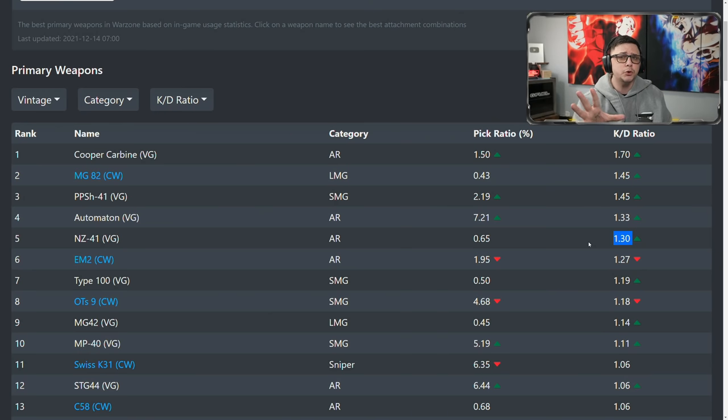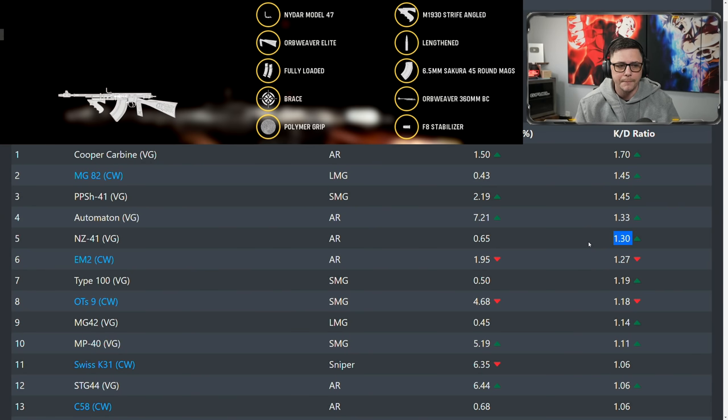The NZ41 is especially good if you do controlled bursting. A lot of times with some of these weapons, the first 10 or 15 bullets have a pretty straight recoil pattern, and then they go crazy. The NZ41 is one of those weapons where you feel like you have the hang of the recoil, but if you hold the trigger too long it starts to get out of whack. I think it's much better as a sniper support — it takes a little more skill at long range, but it can also be used as a close-range option if you build it all for mobility.